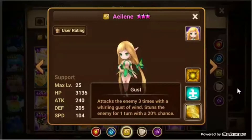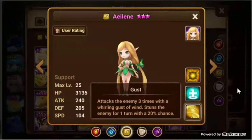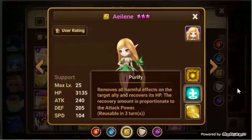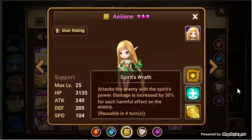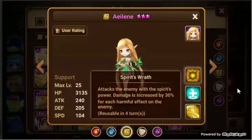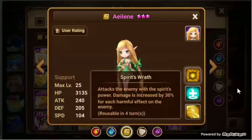Her first skill does damage three times and has a small chance to stun. The chance to stun never really gets huge, but she does a decent amount of damage with this attack. Second skill is a heal — it heals a single target, recovers their HP, removes all debuffs from that target, and the heal scales with attack power. Third skill is her bread and butter: it attacks the enemy with a really high damage ratio, and damage increases by 30% for each harmful effect on the target. At five star maximum I've actually hit 35k crits with this monster, and I haven't even six-starred her yet.